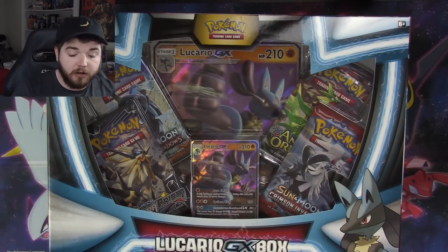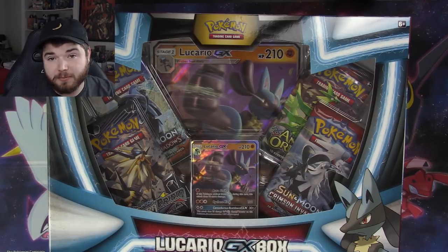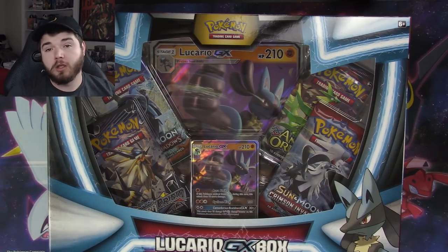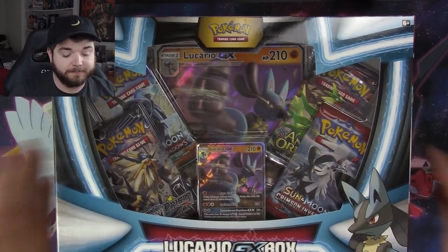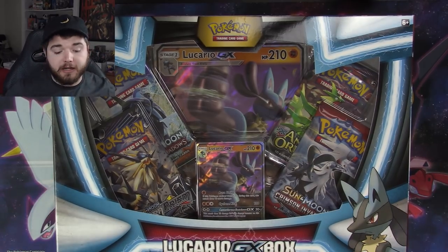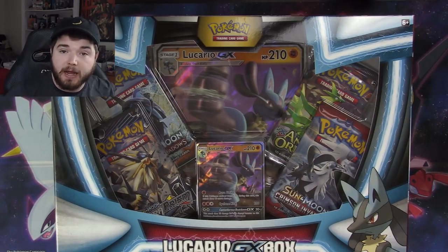We've got four boxes today. In each one we have a Lucario promo and four packs, as well as a jumbo Lucario card. That gives us 16 packs total — almost half a booster box. They're all different sets, so it should be interesting. For some reason they put an Ancient Origins pack in there — I guess they had extras at the factory. I'll do a fast-forward through the unboxing so you don't have to sit through five minutes of that.